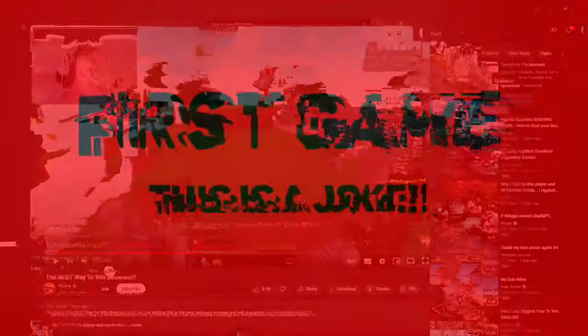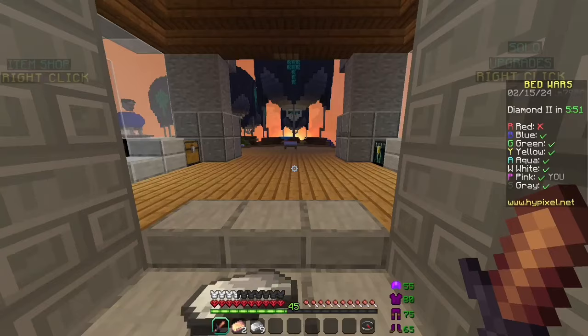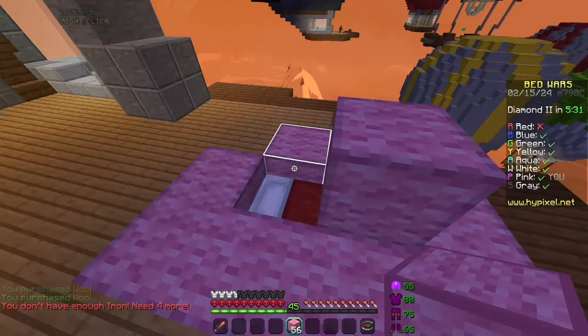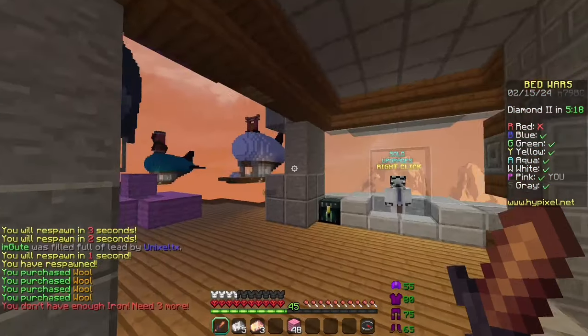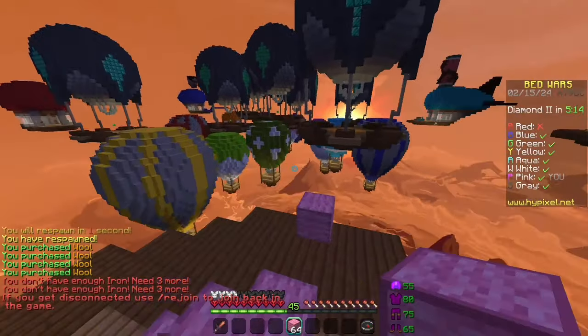Okay, here we are at the air show map. I don't know if this map is good for this strategy, but what I do know is that this strategy sucks. Okay, this is the bed defense. You never saw that. So now I gotta get diamonds and emeralds — no rushing, literally no rushing.